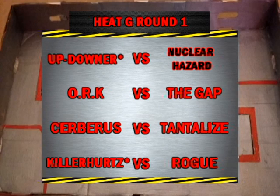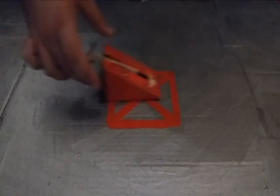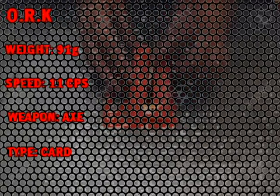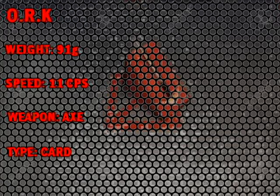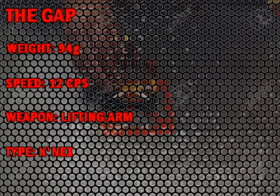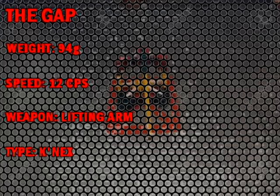Next up, two newcomers: ORK and The Gap. Both these machines look good and impressive — let's see how well they perform in the Warzone. From Rutland, ORK. Don't let the cheesy grin fool you — this robot's got a nasty weapon with that dangerous, deadly axe. 91 grams is quite lightweight though in the RWA Warzone. From Kent, The Gap. Newcomers to the wars with a lifting arm. It's quite slow though, quite lightweight, but it's got a strong chassis — could do well perhaps.